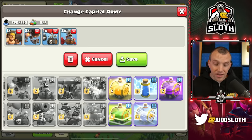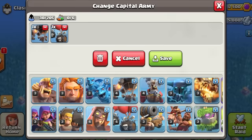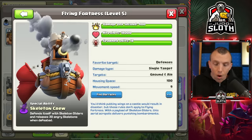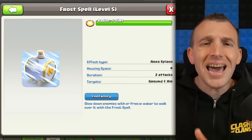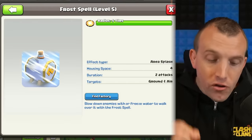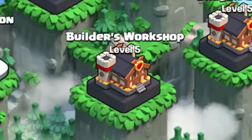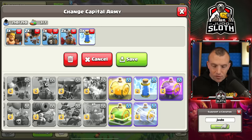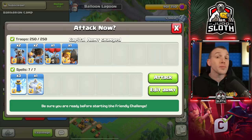In terms of spells, you unlock one spell within the Balloon Lagoon district and this is the lightning spell. It works exactly the same as in the home village. A lot of the troops and spells in the clan capital we've also seen in the home village and builder base, which is why I'm focusing more on the Flying Fortress. The frost spell is unlocked in Builders Workshop, so I'll be explaining that district in the latter half of the video, but let's take one to show you the mechanics now.